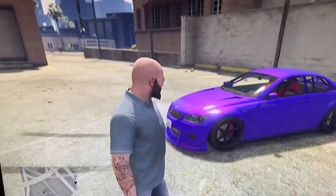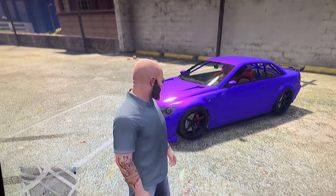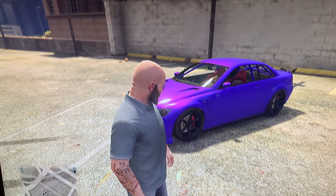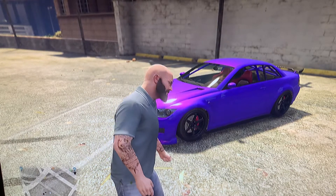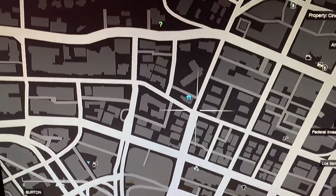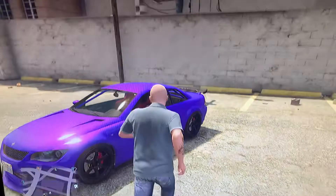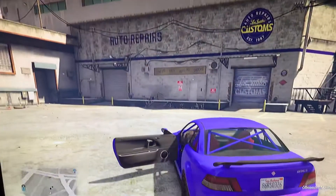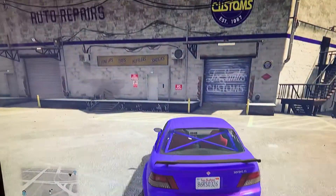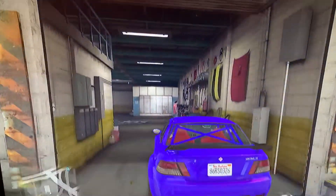First, what you want to do is make sure you have a car that you want to put the mods onto the police car. Not every mod will work on the police car, but I'm going to try. You should also have a garage. This only works in story mode, by the way.